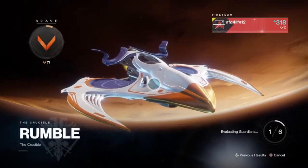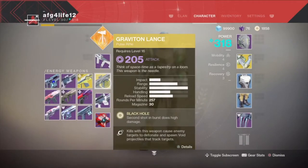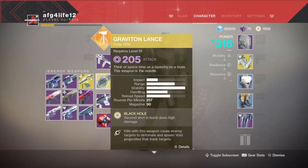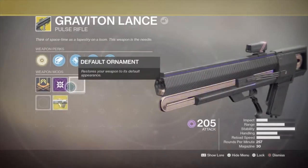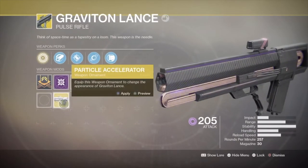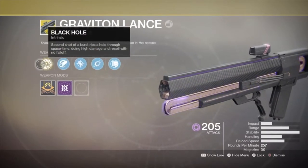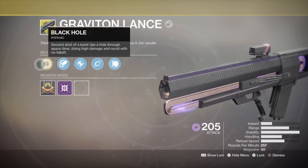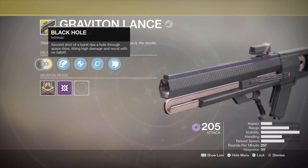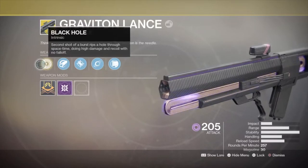Hey guys, it's Liar here, and in this video I'm bringing you guys another live commentary. I'm going to be reviewing the new version of the Graviton Lance. If you didn't know, this weapon's been updated and buffed a lot, and I've seen a lot of people using it so I decided to use it as well. Let me show you guys the perks — it's got Black Hole, it shoots two shots instead of three. Before it used to shoot three but now it shoots two, and the second shot does really high damage while the first shot does really low damage.